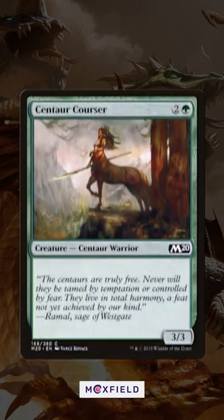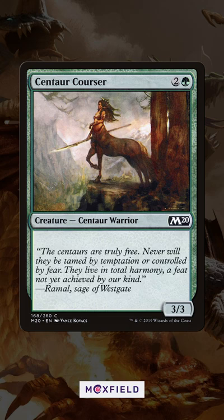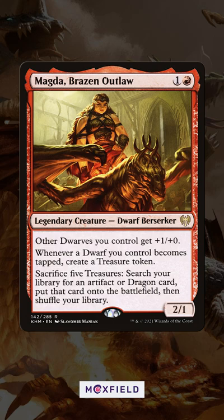A lot of people ask that I look at vanilla or near-vanilla creatures and find a use for them, but that seems pretty easy. Tribal decks often stretch to find good creatures, like the CEDH version of Magda Brazen Outlaw playing Dwarven Grunts and Dwarven Traitors.